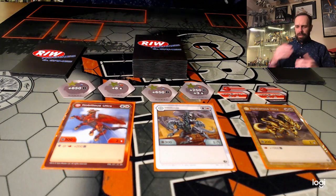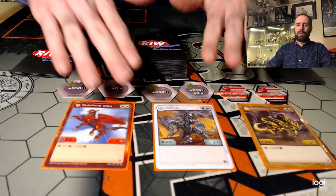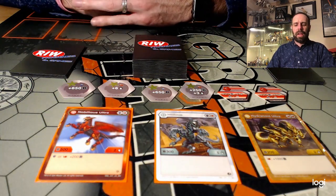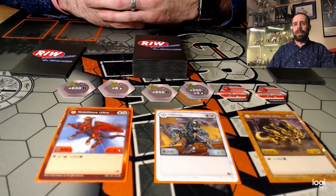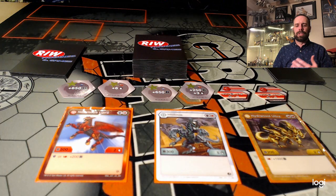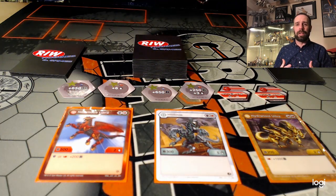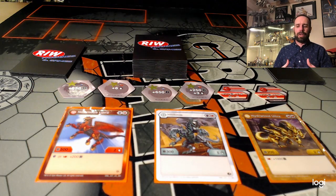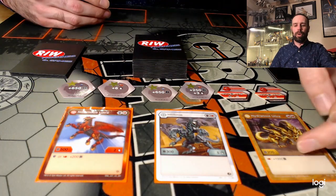For me, the first and foremost spot where you start with a deck build is your Bakugan. You have to pick three Bakugan and there are tons to pick through — you can go by personal choices or start comparing stats. Over time, having played the game for a year, a lot of the Bakugan that are really strong right now usually revolve around some sort of core bonus.